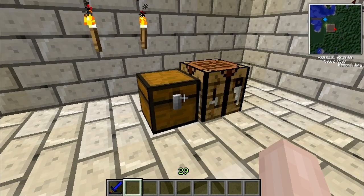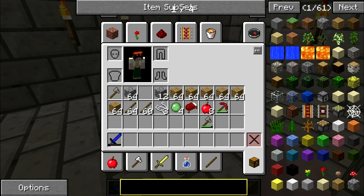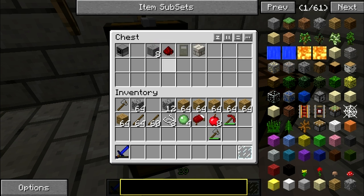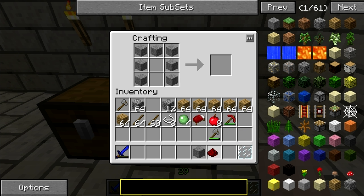What you're going to need to make the computer is redstone, a glass panel, and stone. You place stone all the way around, then you put the redstone in the middle and a glass panel, and there you get your computer.